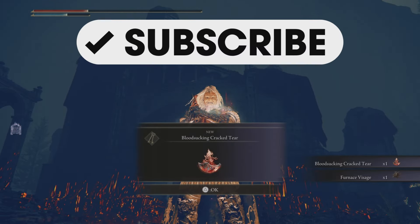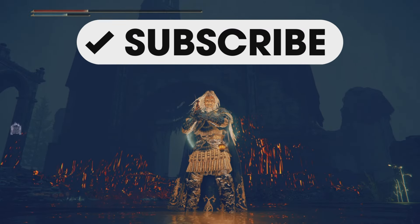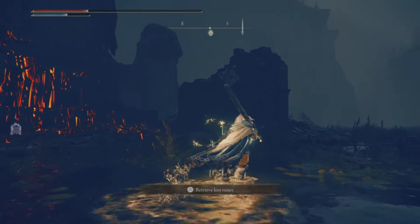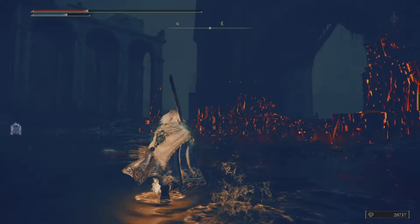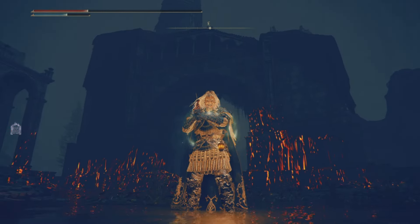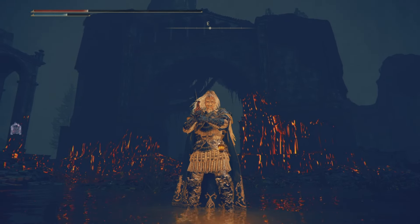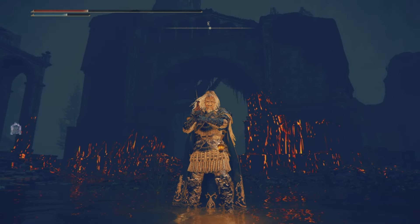There we go — Marais Executioner's Sword for the win! And there's our item, the Bloodsucking Crystal Tear, plus some furnace visages as well. The pest thread spears didn't work for me against this guy, so I'd recommend the Marais Executioner's Sword build — link in the description below. That's it for this one, guys. Until next time, happy gaming, take care, bye-bye!